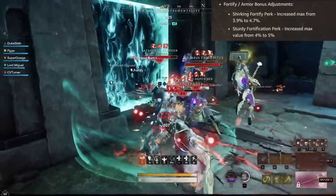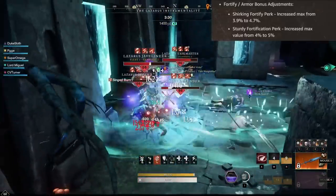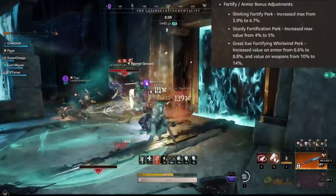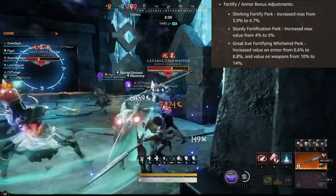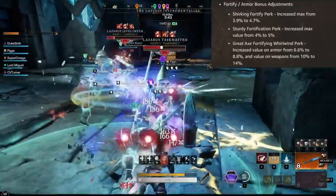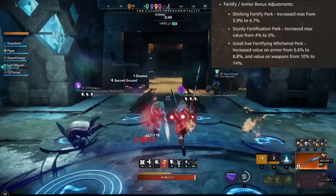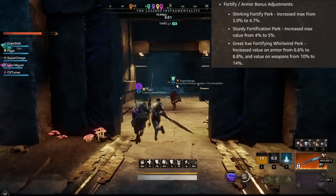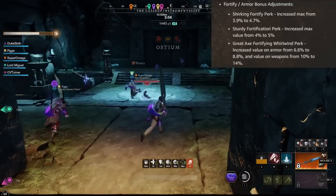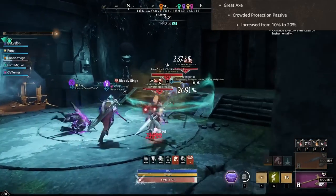Sturdy fortification also gets an increase from 4% to 5% — I think the maximum is 25% now. This is technically a very interesting perk if people were running more Sword and Shield in PvP. The fortifying whirlwind perk on the Great Axe also gets a buff, increasing the armor value from 6.6% to 8.8%, and on the weapon from 10% to 14%. Though I think most people will prefer Enfibling Maelstrom most of the time.